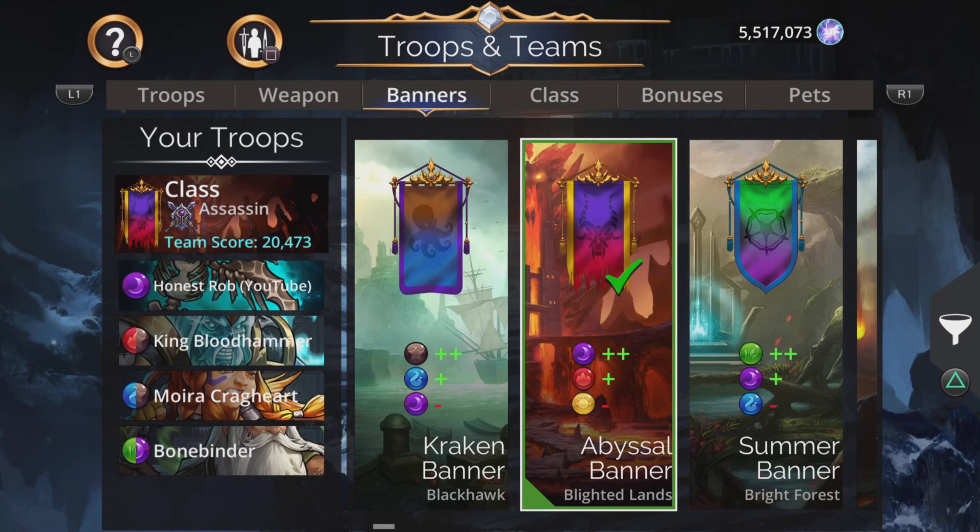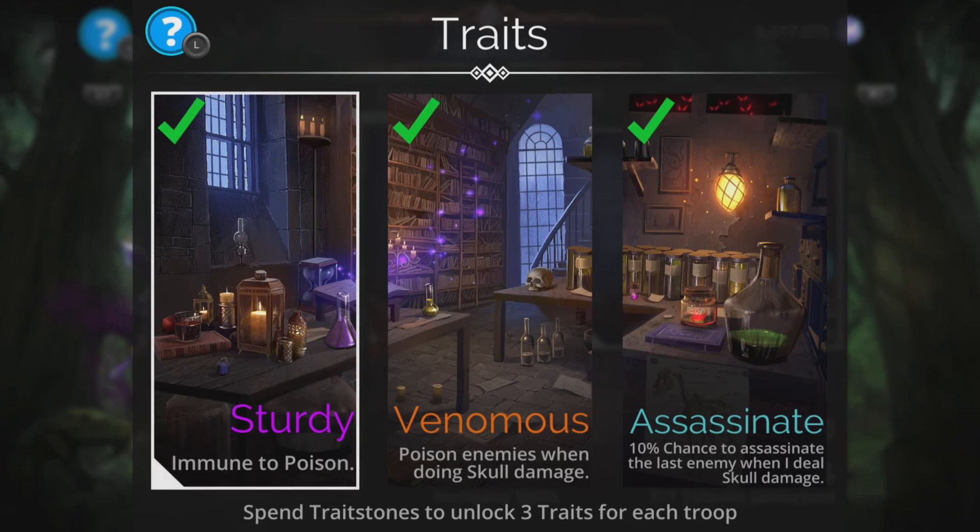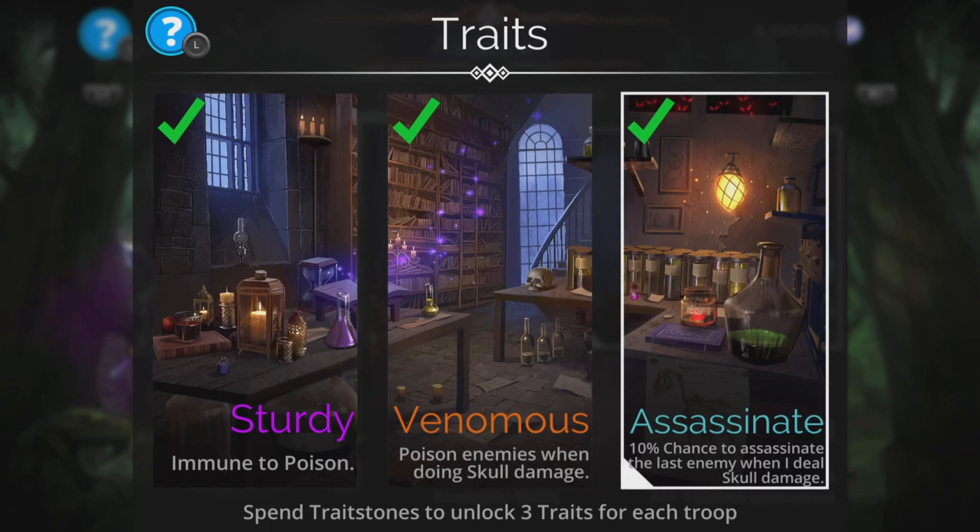For the banner I'm going to go with the Abyssal Banner: plus two purple, plus one red, minus one yellow. That gets the weapon charged up nice and fast. And I'm using Assassin class for this. The Assassin class has a 10% chance to assassinate the last enemy when I deal Skull Damage, which is great because we are concentrating on Skull Damage with this team.